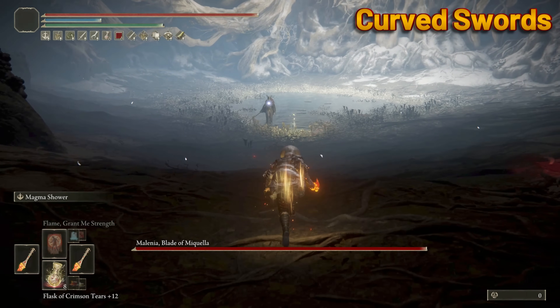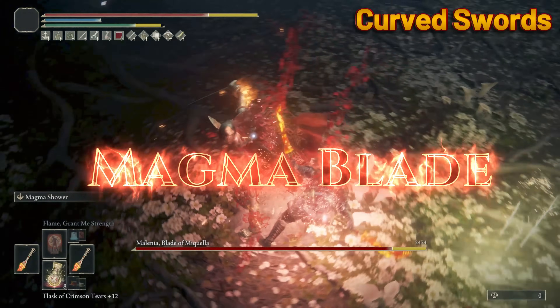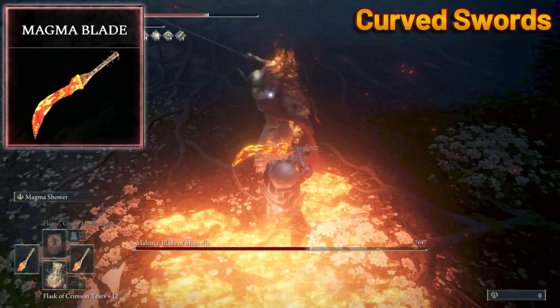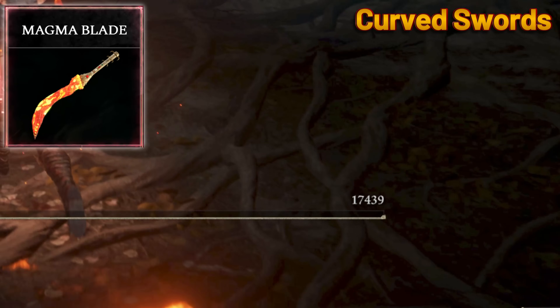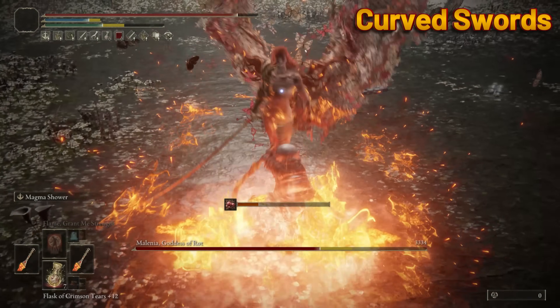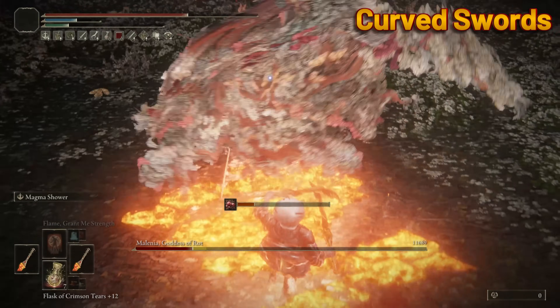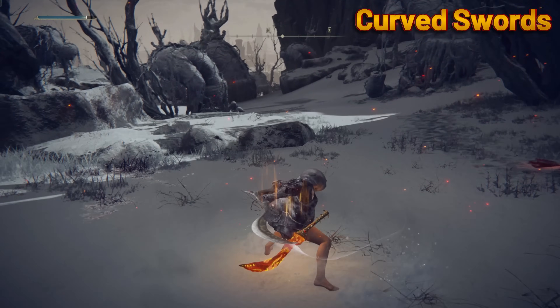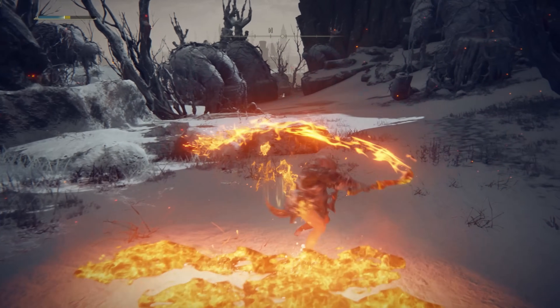Curved Swords. Now if you know me, this is an obvious choice — you already know where I'm going with Magma Blade, baby. The Magma Blade has a master's degree in melting booty: stone booty, horse booty, hairy booty, skanky booty. No booty is safe from the Magma Blade. The weapon art is literally just spinning slash, which is already a very strong move, but it's ten times better because of the magma being thrown.